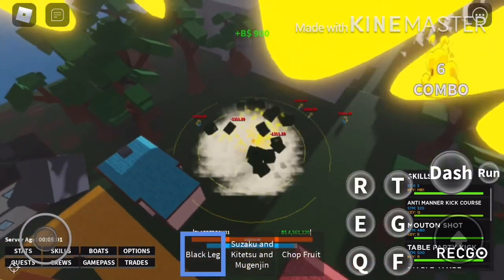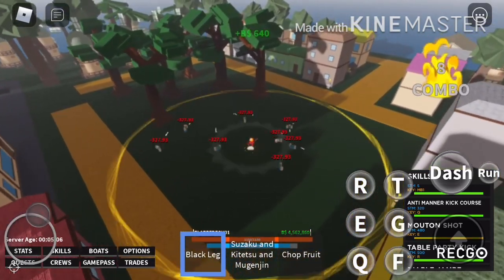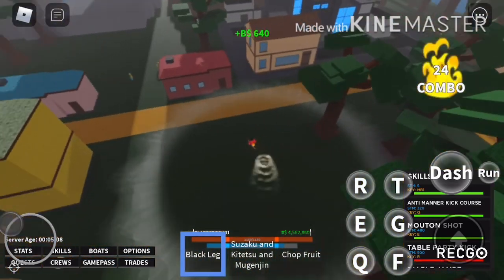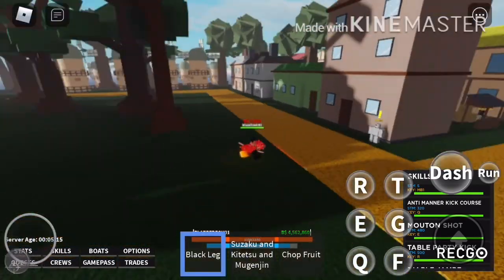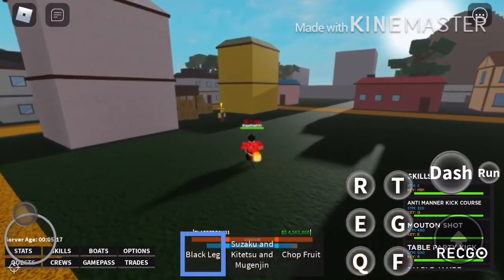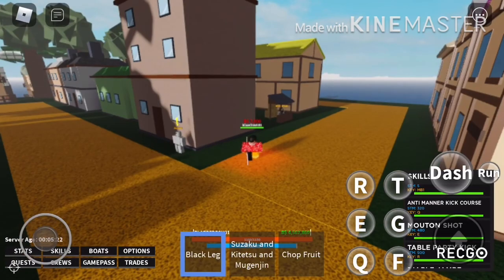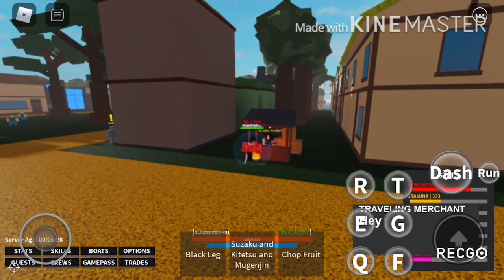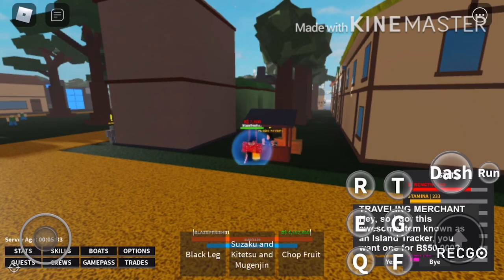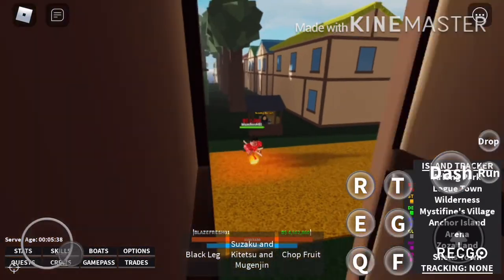And here's the Party Table Kick — see how big that is? Every NPC in that circle gets damaged. Now that we have Black Leg and can one-shot all these NPCs, the next thing to do is get something called an Island Tracker from this NPC here. It costs 50k belly, or you can ask a friend to buy it for you.